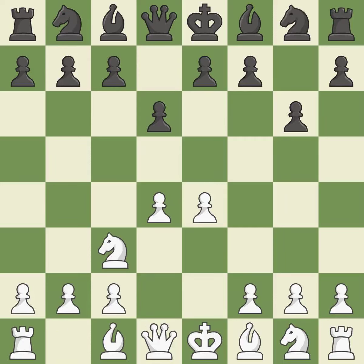Nc3 develops the knight toward the center, supports the e4 pawn, and controls the d5 square. The fianchetto move Bg7 places the bishop on the long diagonal.